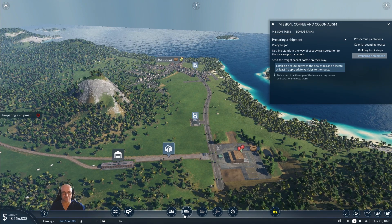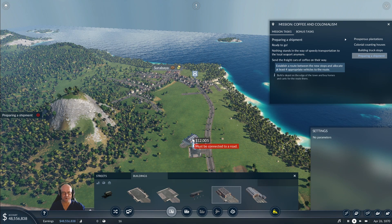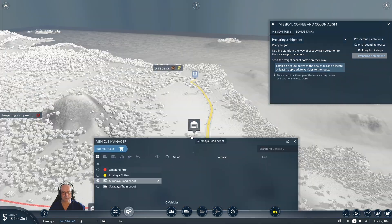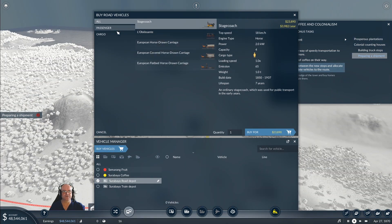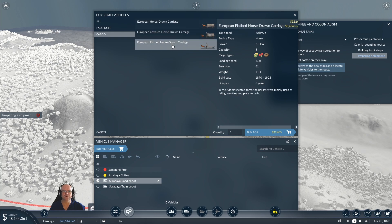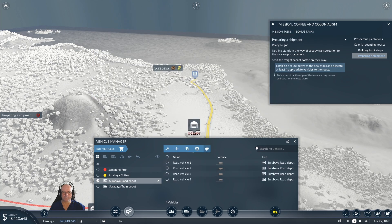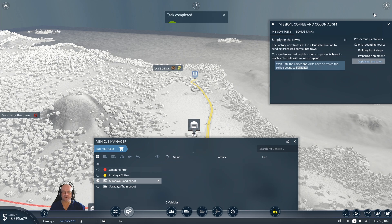Now we don't have a truck - road depot. You can just go there. And then in here we need to buy at least four - so we want cargo. Which was the fastest? 18, 20, 20. Do we want covered? Yeah, let's grab the covered ones. Four of those, and you can go on the Surabaya coffee line. The factory now finds itself in a laudable position by sending processed coffee into town.